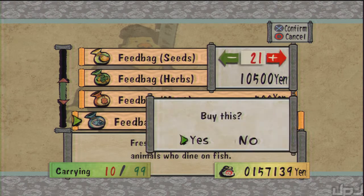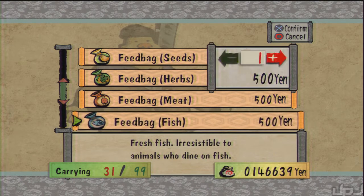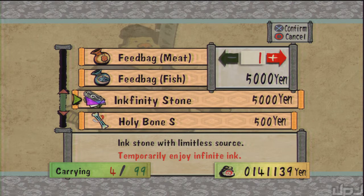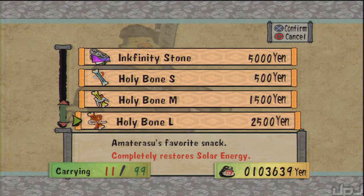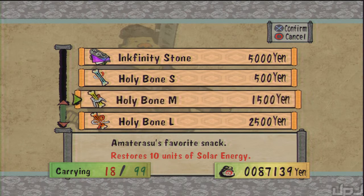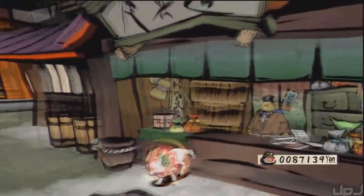We'll get some fish and get a little more for later. Infinity stones — yeah, we'll probably get a couple of those. Health, a little bit. That's good, and that drains our purse a little bit, but that's fine. Alright, now we're ready to go explore the new area.